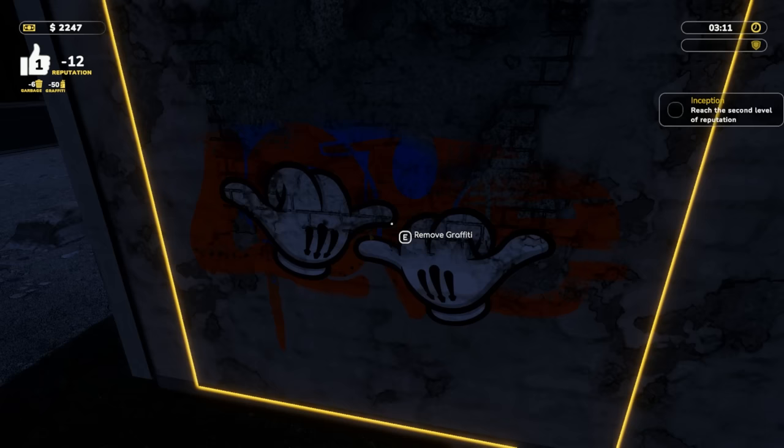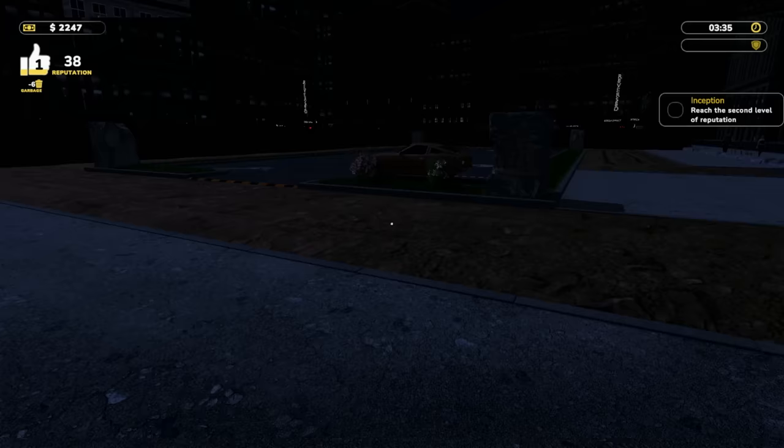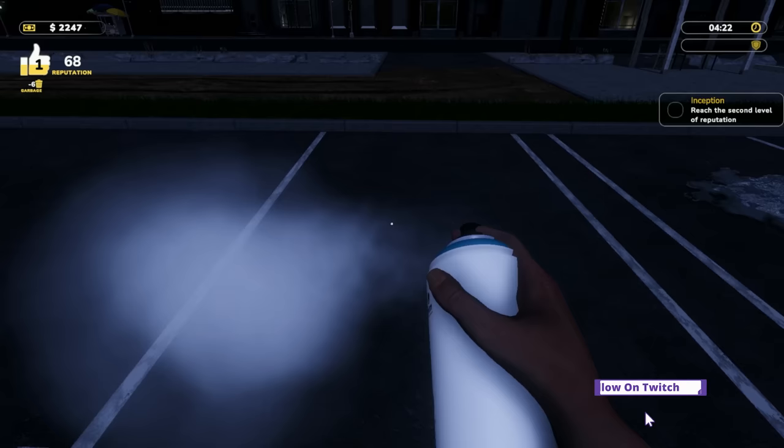Remove graffiti — are you kidding me? I could just sit here and hold this button for infinite reputation. Next time I'm gonna get the ray gun out to take care of the graffiti guy for good. Delivery arrived — I bet I have trash inside. It's so dark in here. We're gonna get this paint out and make our parking lot a little better.